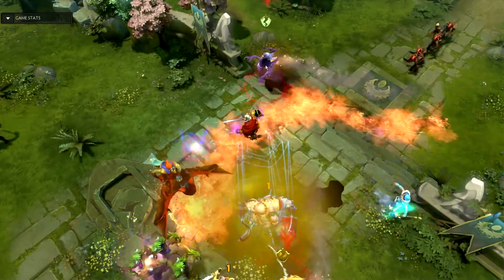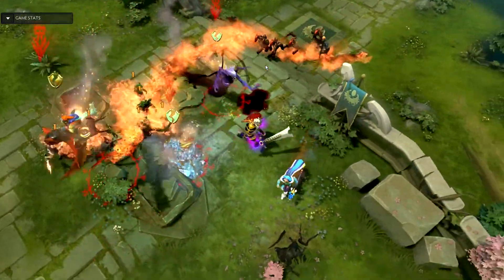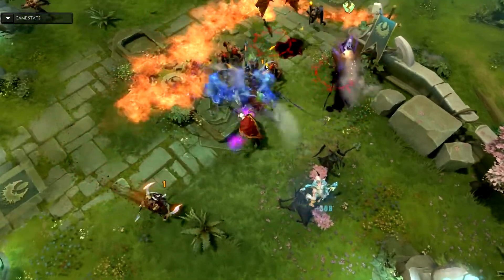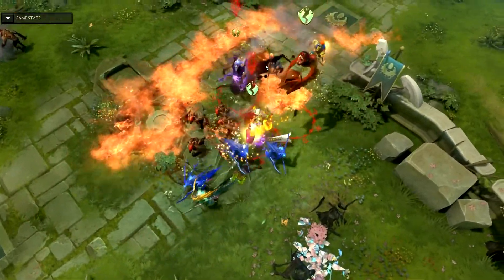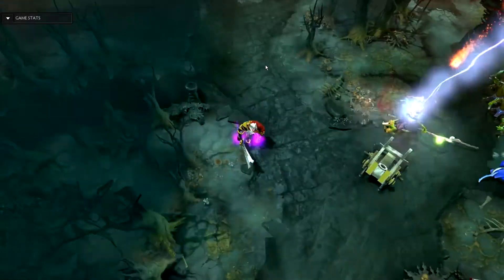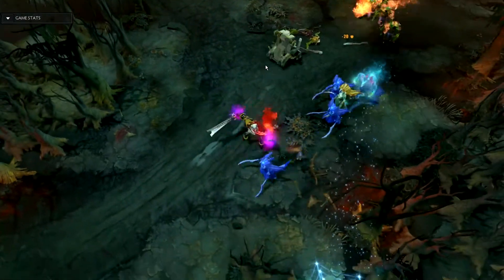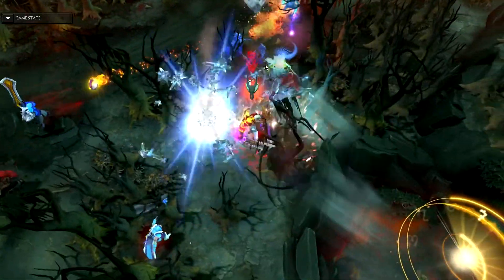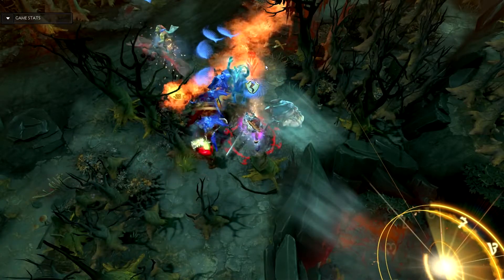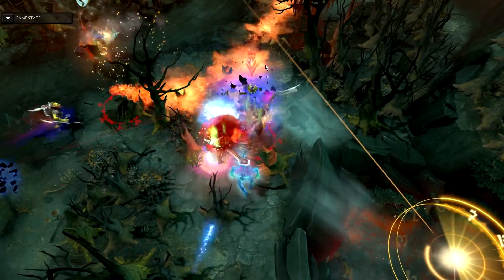In the early game, Skeleton King should be farming and taking part in ganks when possible. If you don't get enough farm, Skeleton King is essentially just a mega creep, and that's not a good position to be in. Going into the mid game, you should be pushing lanes and taking part in team fights. Your Vampiric Aura will help you push the lane as it applies to your creeps as well — a negative in the early game that becomes a positive from here on out.